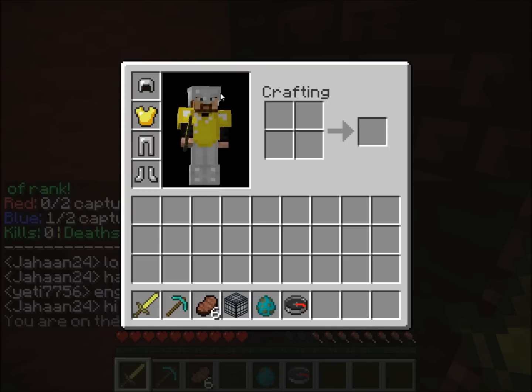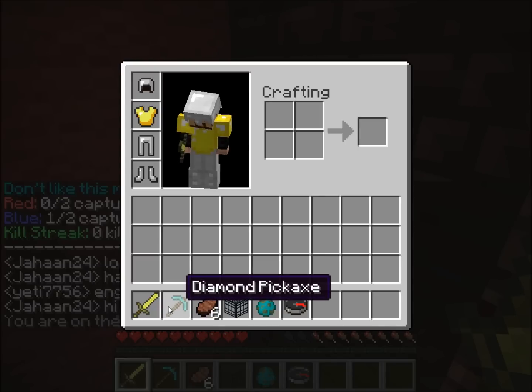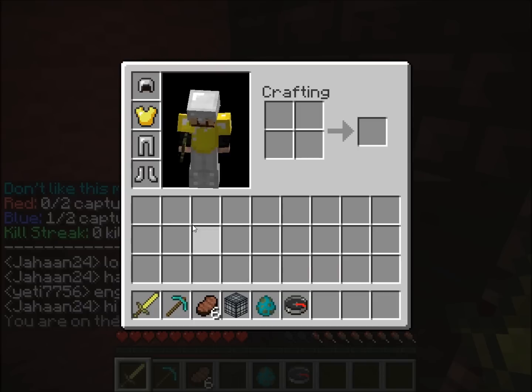This is a premium class again - $4.50 if you're in America, on the official website, minecraftctf.com. Your diamond pickaxe is nothing special, just to break enemy spawners or your own, and to destroy enemy turrets and stuff like that.